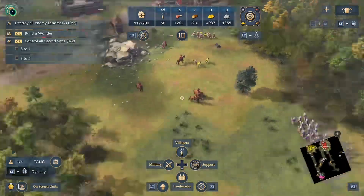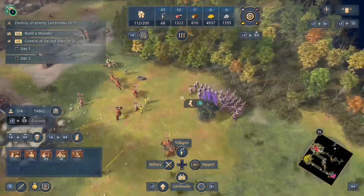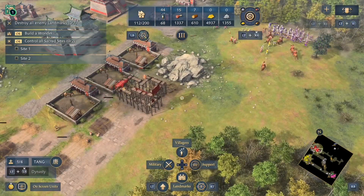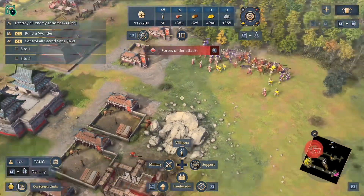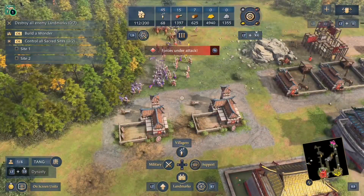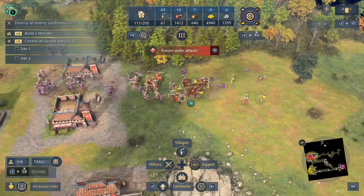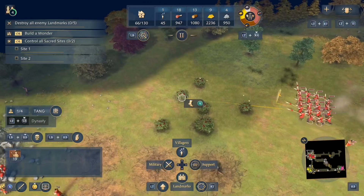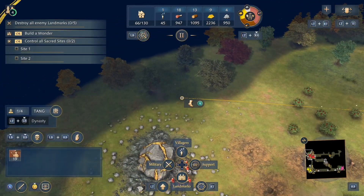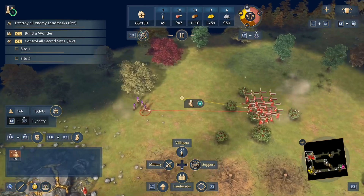The basic premise is the same as other Age of Empires games — in a given match you pick an empire and then work to defeat the other players. There are different ways to victory, but you'll need to grow and maintain your empire to give yourself a good chance regardless of which mode you're playing. There are 10 empires in the game on Xbox, including the English Empire, Chinese, French, Roman Empire, Mongols, and a few others.